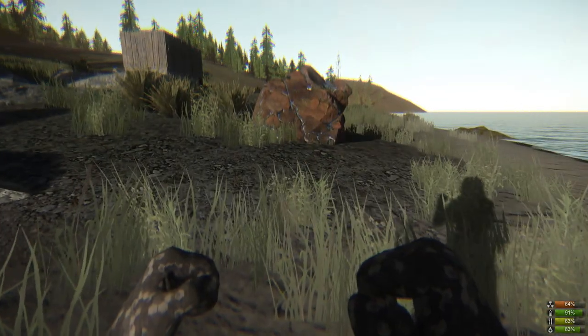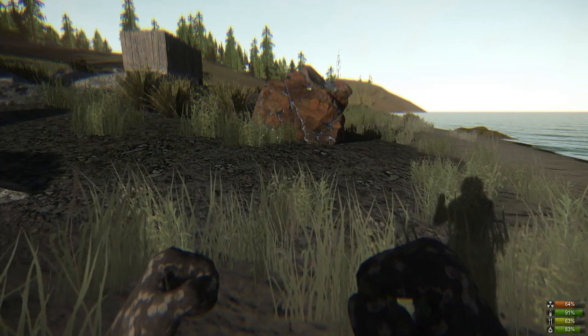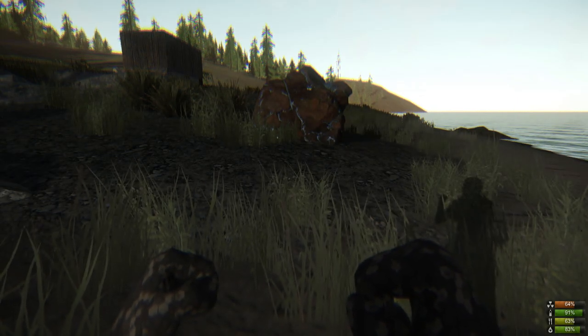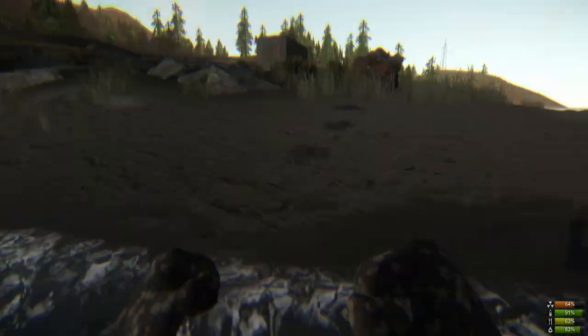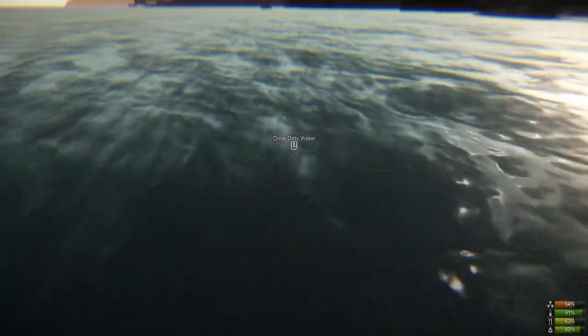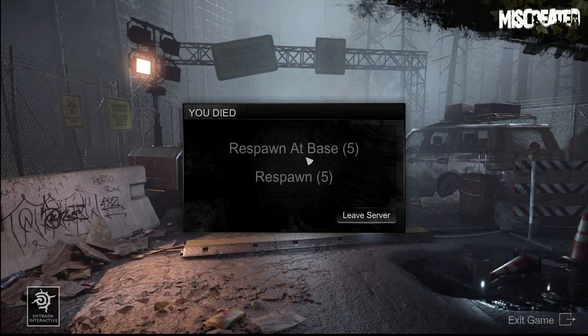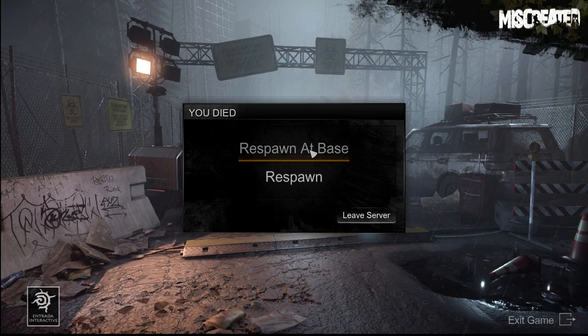Before you drown yourself — burning yourself damages your equipment, letting a mutant kill you damages your equipment, falling can take some time and cause frustration. So if you want to drown yourself just find a nice body of water, stand in it until you're dead. We're about to respawn at our base.